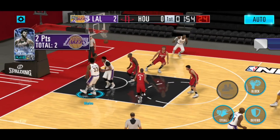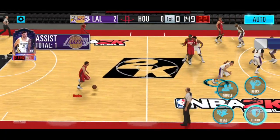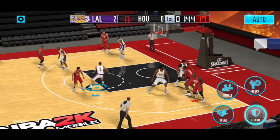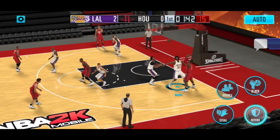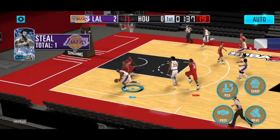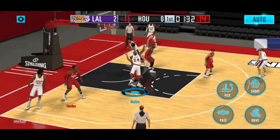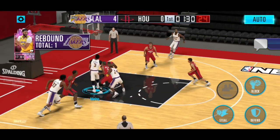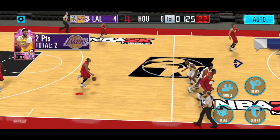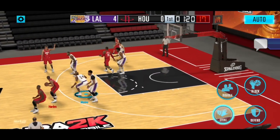And again Kareem's just a beast down low, flipping it up. There's a turnover — Marino and AD, Kobe trying to work it, but the AD is there to put it in.